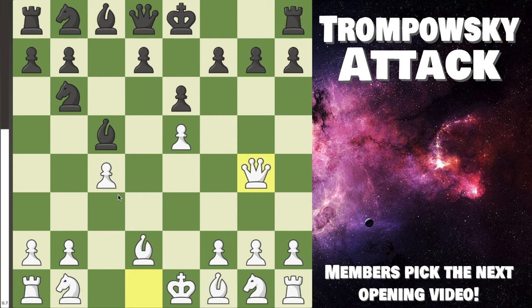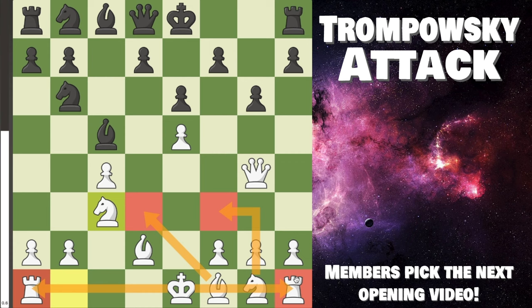If instead they try g6 first, which might be a little better, what do you do? Keep developing. We can play knight c3, then knight f3 here, potentially long castle or short castle. All these positions are fantastic. So back here, what is actually Black's best move? It is knight e4.